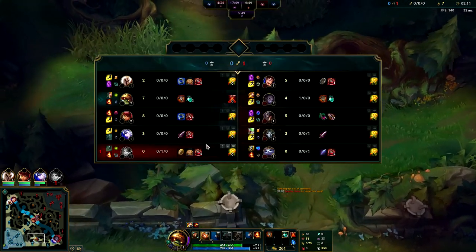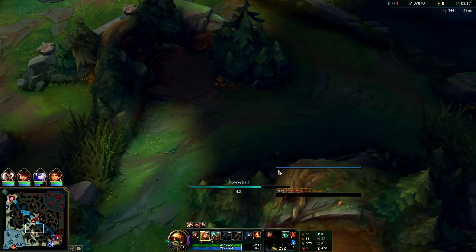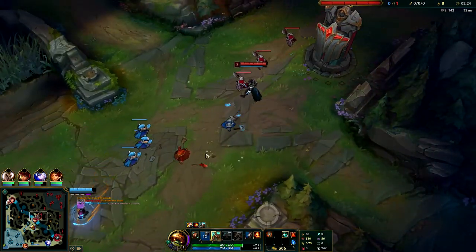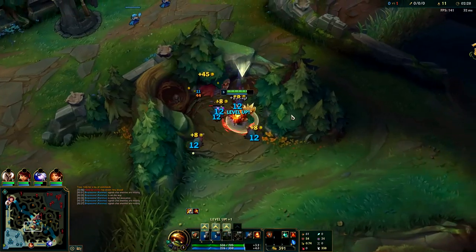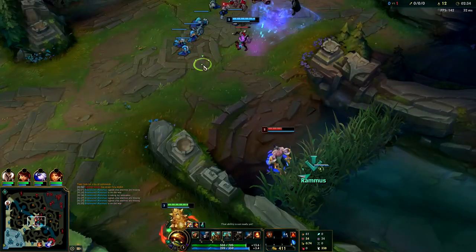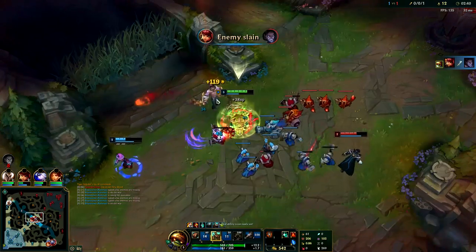Looks like Silas actually just did blue buff straight into a gate — that's super risky. He's only done his blue buff so he's gonna try to cut through mid. If I can get to mid before him or counter-gank, we can actually kill him here. I just pinged it out for Annie. My Q's up — I just Ignited him super early, taunt, and he's dead.